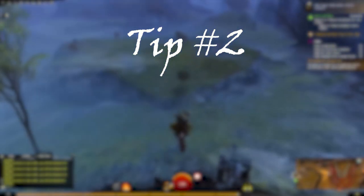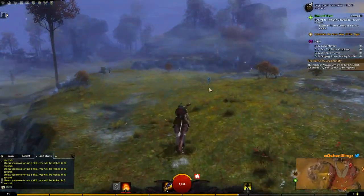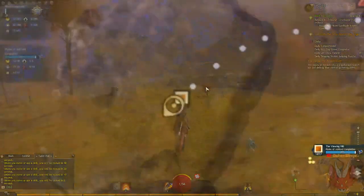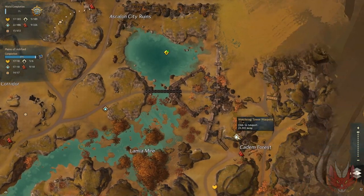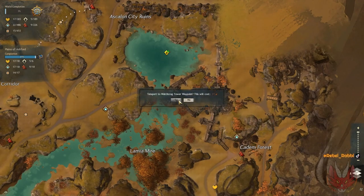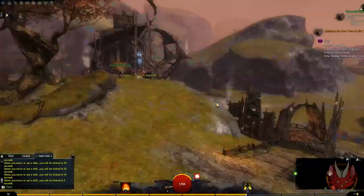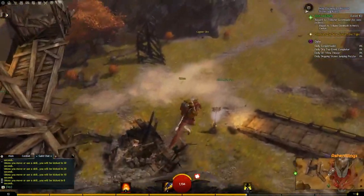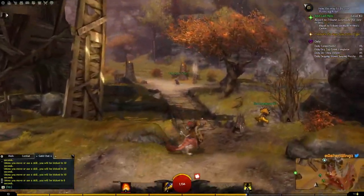Tip number two is none other than making sure to do your dailies. As someone who often forgets about their dailies, please don't make the same mistake I did for several months in a row. These daily completionist achievements are great for getting you a little gold here and there, as well as some other goodies, such as gear and karma, which is just another currency in the game.